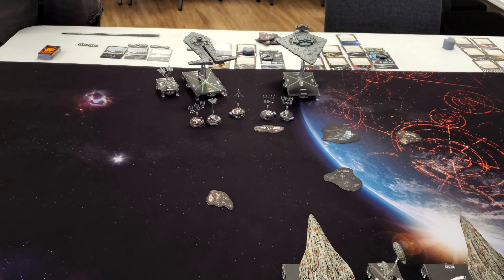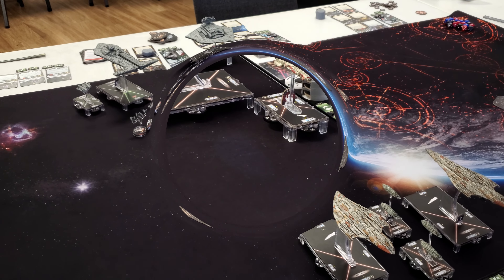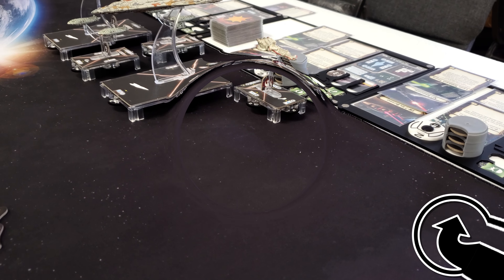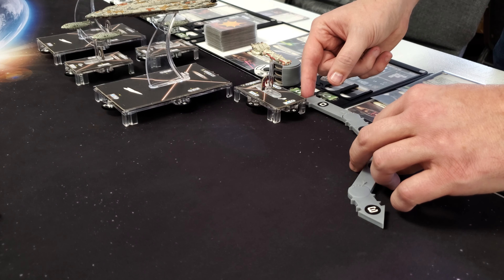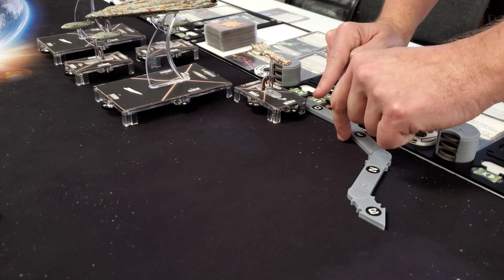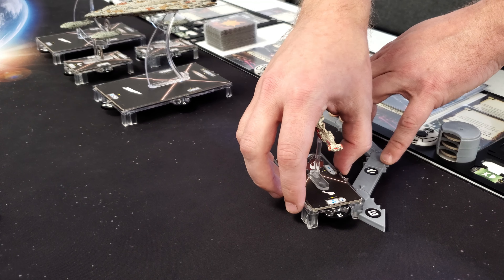Ben is going to get two pass tokens because I outnumber him five to three and I am first player. We are going to start with General Maydeen — it is a Navigate. I'm going to use it, speeding up to speed three. And just because I can, I'm going to do some super janky stuff. Extra click from the dial, extra click from Maydeen — swing out like so.